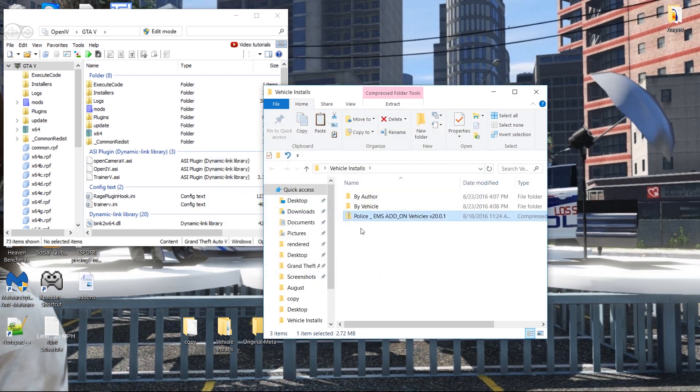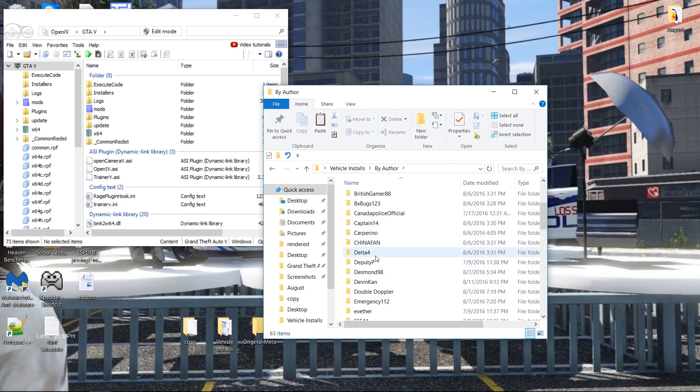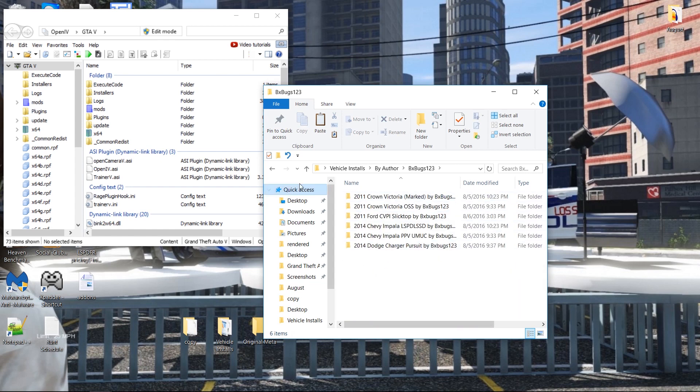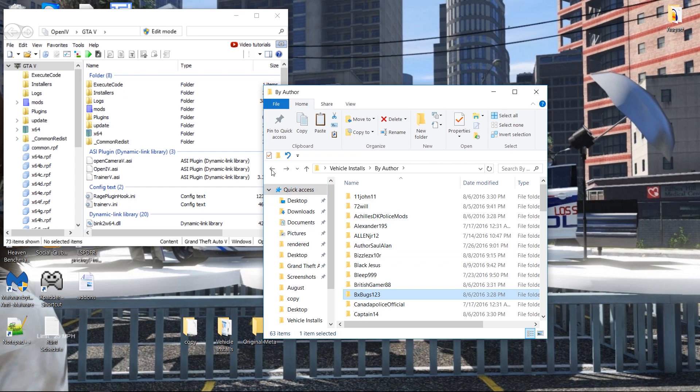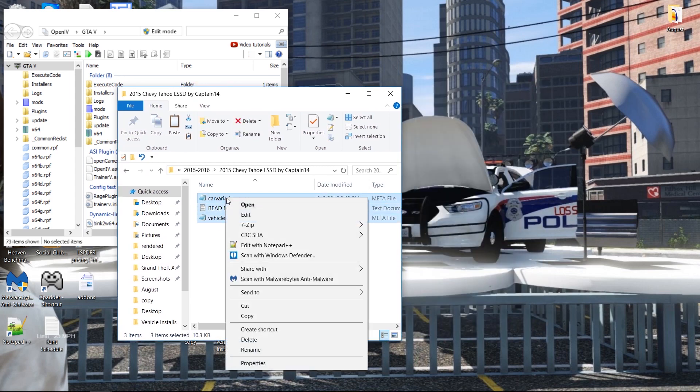Basically what it gives you is: by author, by vehicle, and a game configuration file — you don't have to worry about any of this. By author, you can look and see all the different vehicles. If we want to see what BX Bugs has support for, it's right there. If we want to find a vehicle by vehicle name — like we're looking for Tahoe — you just go right here to 2015 and pick the LSSD by Captain, which is what we're doing.